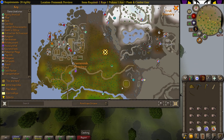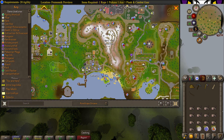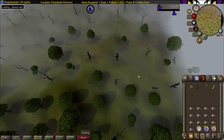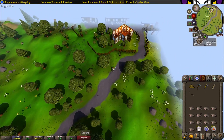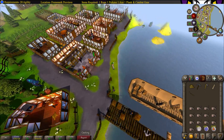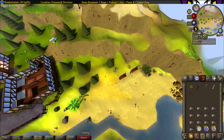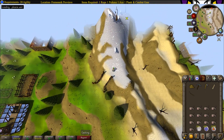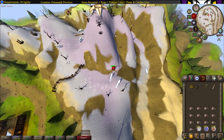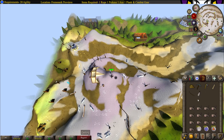Now we're heading over to the top of Ice Mountain. You can either run there all the way down over to Seers' Village, across from Catherby, and all the way on top of the mountain, or you can just use a Camelot teleport. Once you reach the top of the mountain next to the Gnome Glider, there are two bushes — pick from either one, make sure you have your gloves equipped, and then eat the pear.